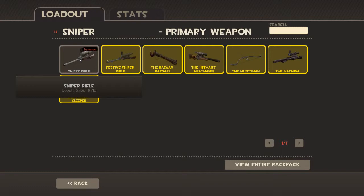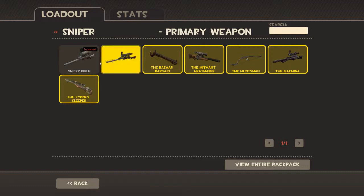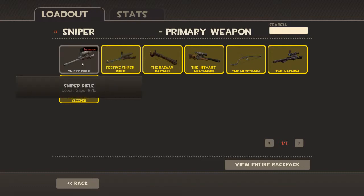So with the sniper rifle in Team Fortress 2, you right-click to zoom in. And while you're zoomed in, you build up charge, and when it maxes out, you do a tremendous amount more damage than you do normally — compared to just being zoomed in for a short amount of time, or just no-scoping.